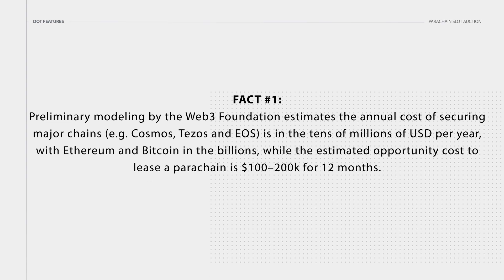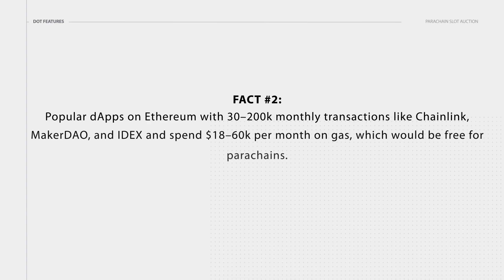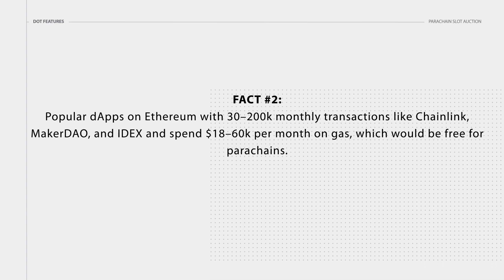Fact number one: preliminary modeling by the Web3 Foundation estimates the annual cost of securing major chains — for example, Cosmos, Tezos, and EOS — is in the tens of millions of USD per year, with Ethereum and Bitcoin in the billions, while the estimated opportunity cost to lease a parachain is $100,000 to $200,000 for 12 months. Fact number two: popular DApps on Ethereum with 30,000 to 2 million monthly transactions, like Chainlink, MakerDAO, and IDEX, spend $18,000 to $16,000 per month on gas, which would probably be free for parachains.